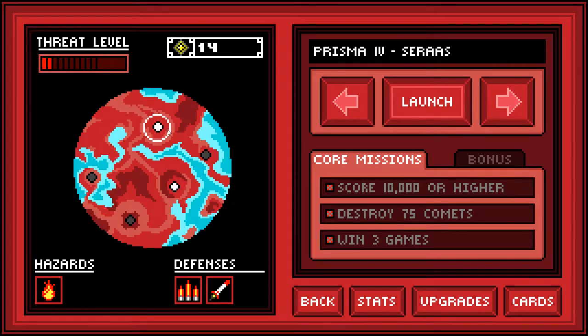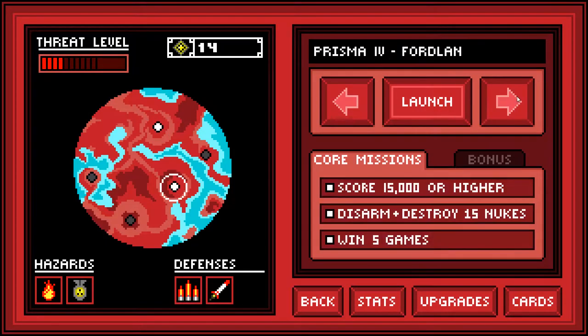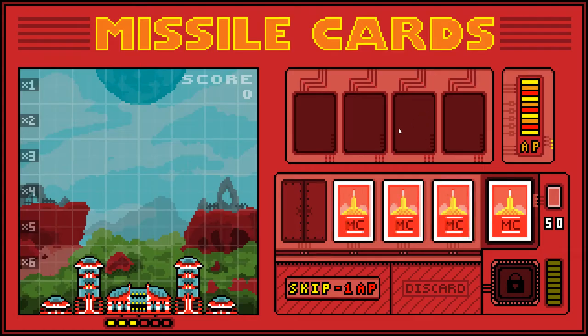We've already done the first level in the previous video, so shall we launch into the unknown and try Prisma 4 Fordland, which I've never played. It's got nukes on it. They'll probably blow up and destroy everything. Disarm and destroy 15 nukes.